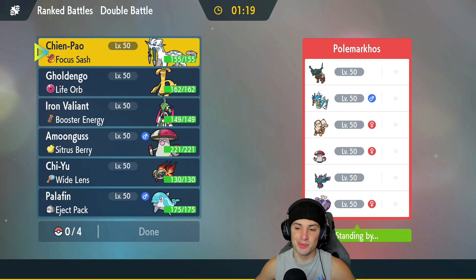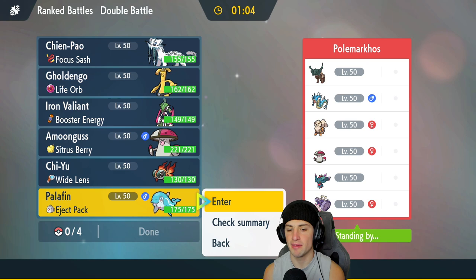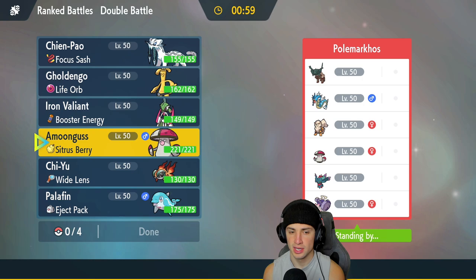First match coming at you guys — we're going up against a Tinkaton and Gyarados team with Tinglu, Arcanine, Fluttermane, and Amoonguss. This should be fun. Tinkaton is probably going to be a lead for our opponent, so I might just go Palafin. I kind of like Palafin here, but I am scared of the Fake Out turn one — it can just go through a lot of my Pokemon.